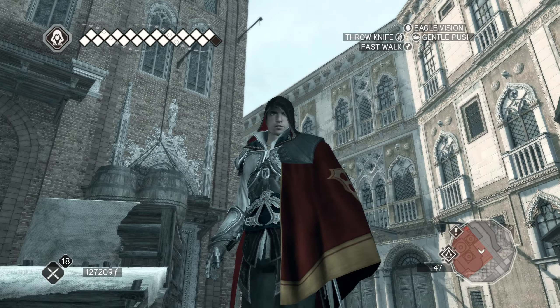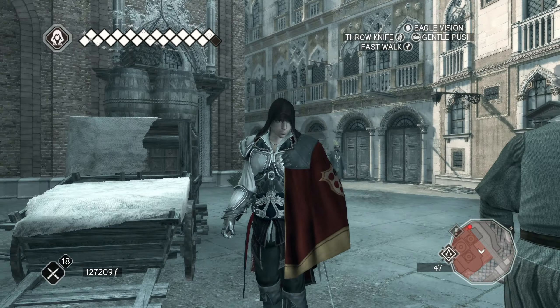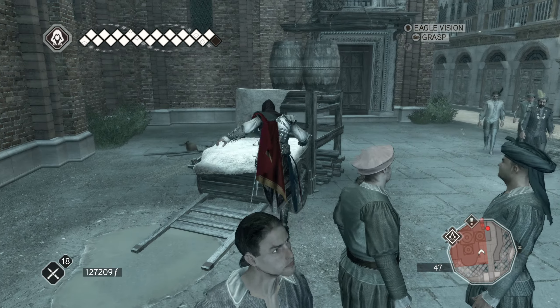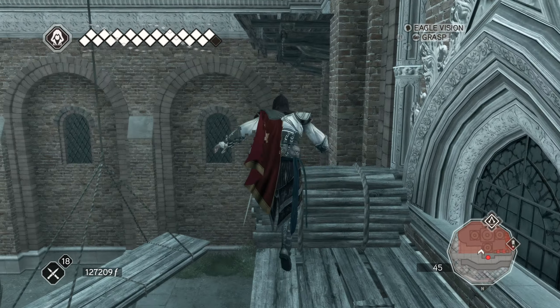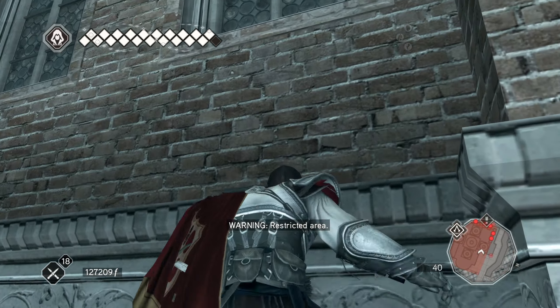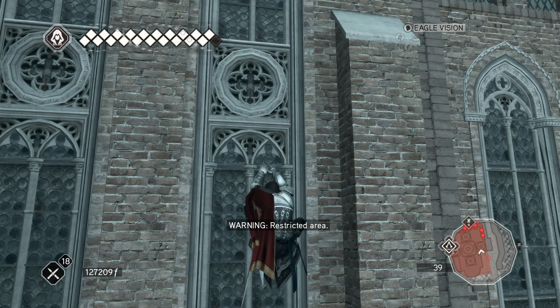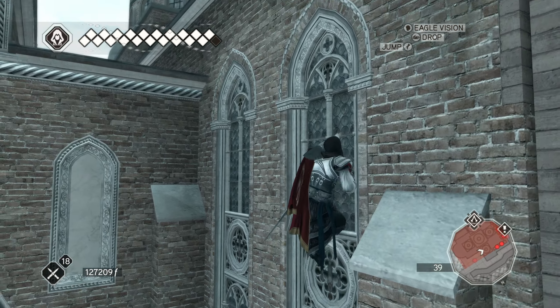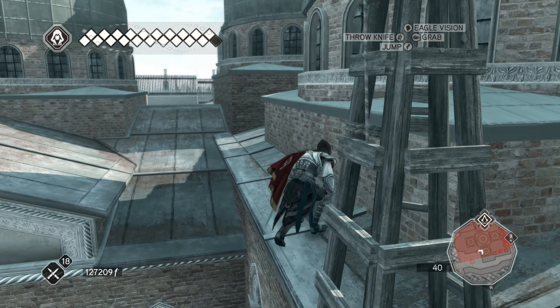Hey guys, this is ShyGuyDan and welcome back to another episode of Assassin's Creed 2. In the last video we collected all 9 feathers in the San Marco district of Venice. In this video we will be continuing with the main story, but before we do an actual story mission, I think we will complete this Assassin tomb.